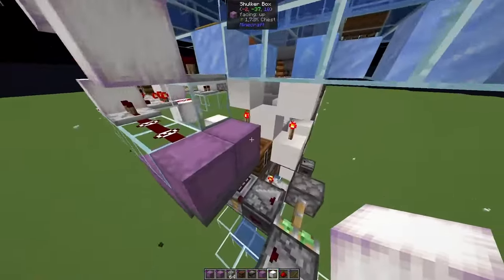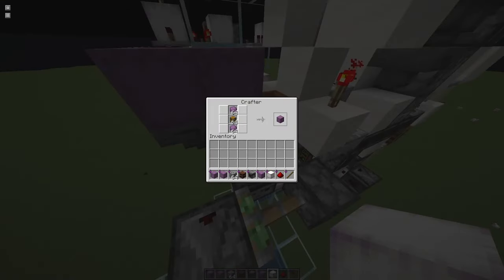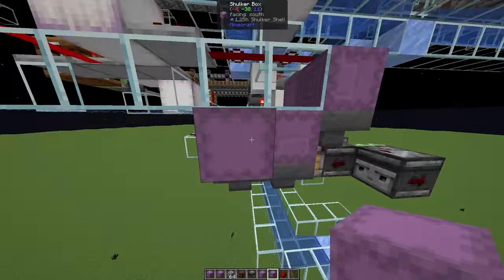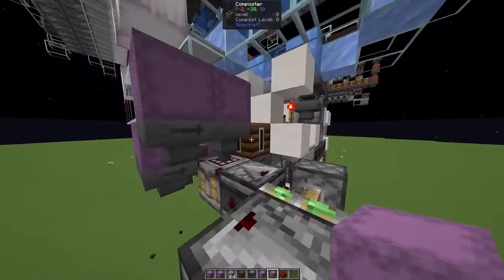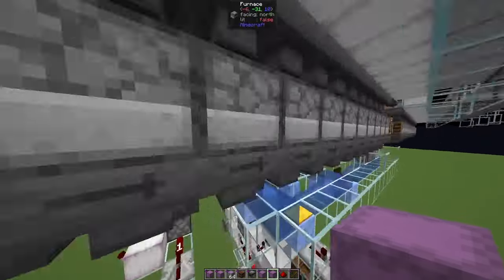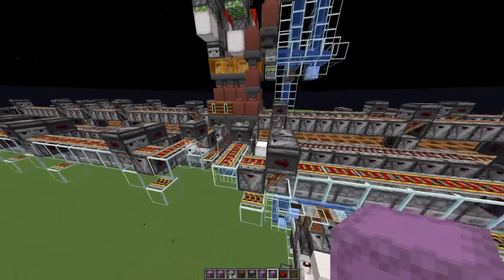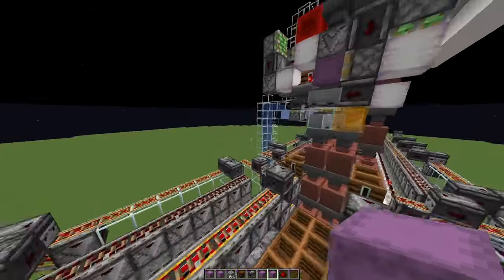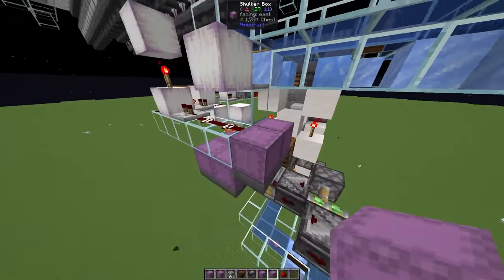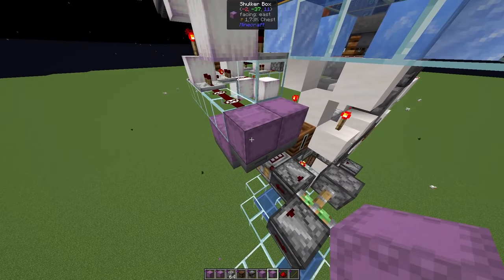For the shulker box loader I added a very simple shulker box crafter. I initialized the crafter with two shulkers of chests and four shulkers of shulker shells. This can craft about 3,000 shulker boxes, which should suffice for a very long time — back-of-the-napkin math says over 150 hours of smelting. You could also use a shulker box unloader for the shells and a crafter for the chests, but there's no point in overcomplicating things.